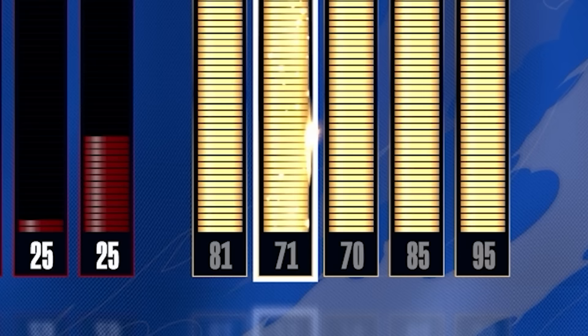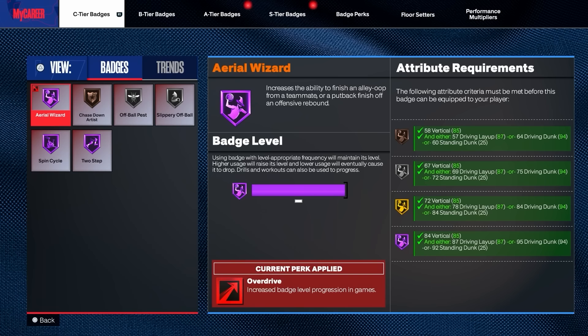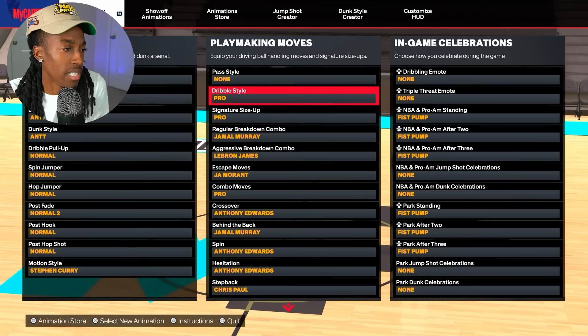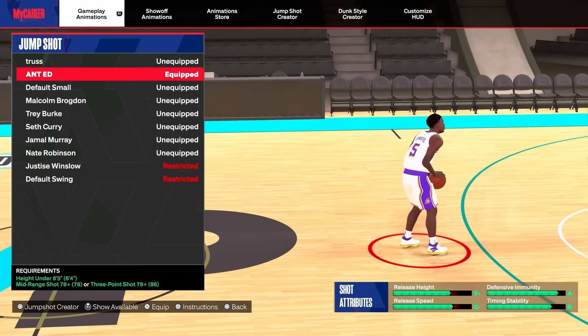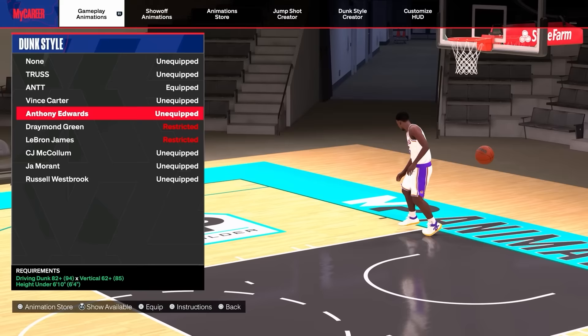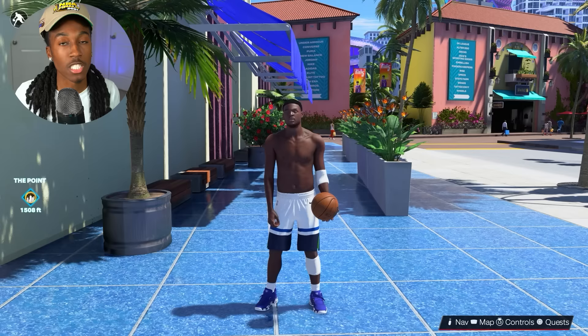For the physicals we kept it simple. Here are the C tier, B tier, A tier, and S tier badges. For animations I actually went to his 2K player page and copied everything down — his layup style, his jump shot on the fastest speed, and he has his own dunk package which I mixed in with a bunch of contact dunks. We're about to go crazy at the 1v1 court.